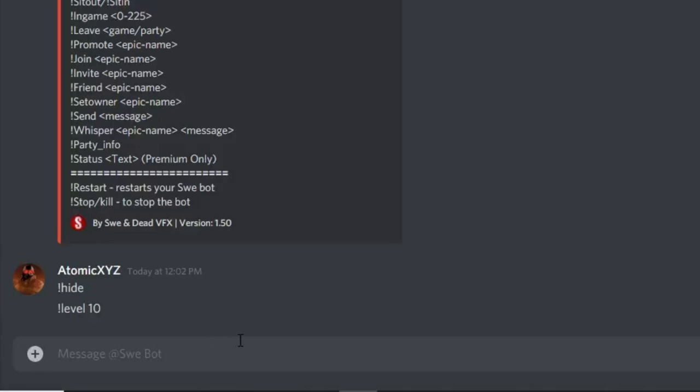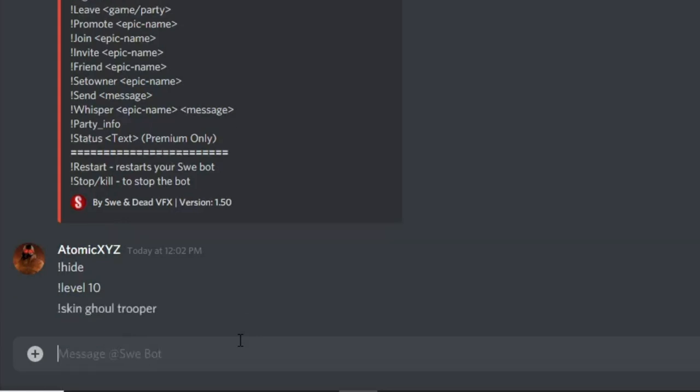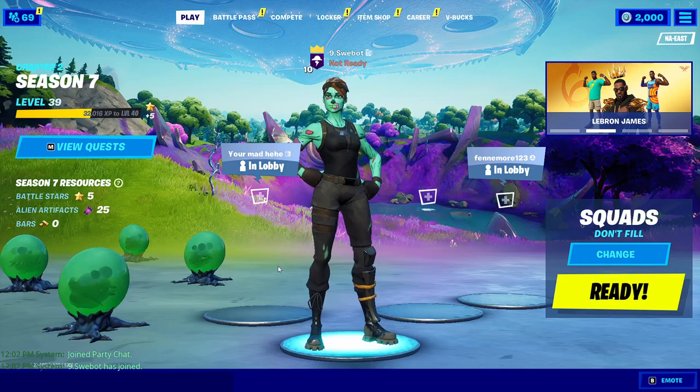Next is the skin command. You type in !skin and then whatever skin name you want. So if you wanted to get the Ghoul Trooper, you just type 'ghoul trooper' and it will equip the Ghoul Trooper skin.